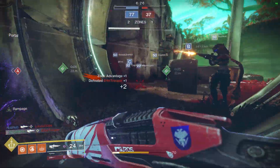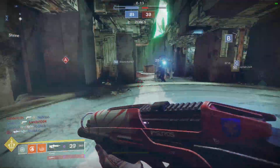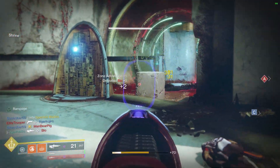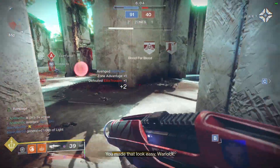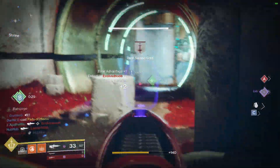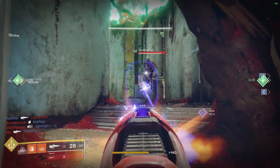As far as acquiring the Last Perdition, there is really only one way and that's through playing in the crucible. It can drop randomly after a match, as you rank up, or by turning in Valor tokens to Lord Shaxx. Another great way to get a good roll is by reaching max Valor, which allows you to purchase the vendor roll from Shaxx — which is exactly what I did.